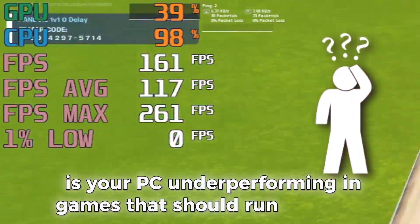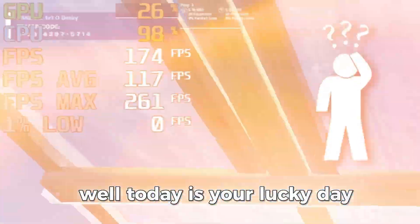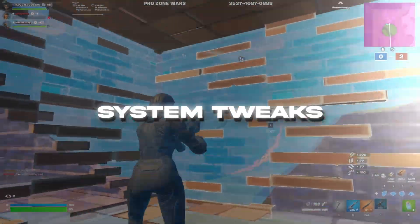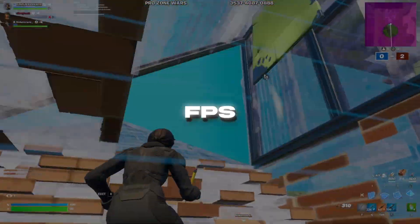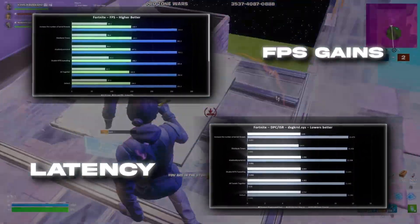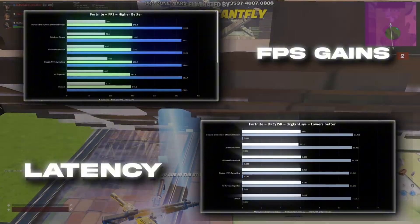Is your PC underperforming in games that should run smoothly? Today's your lucky day. I'm going to show you 4 hidden Windows tweaks that nobody talks about. These tweaks gave me a 20% FPS increase in Fortnite, and I'm going to prove it. We tested system tweaks in Fortnite to see how they impact FPS and latency, and these tests show exactly how each tweak affects Fortnite performance on most setups, so let's break it down.